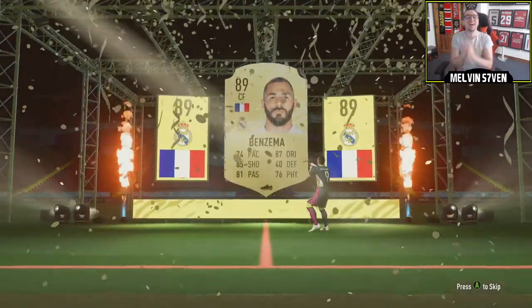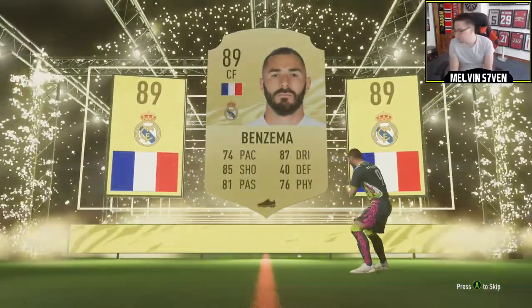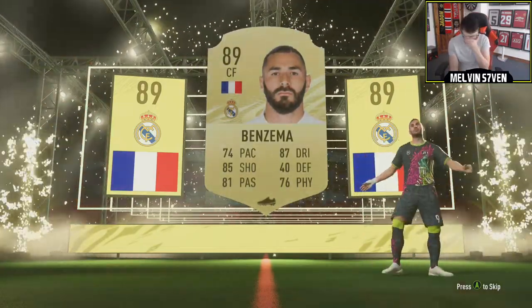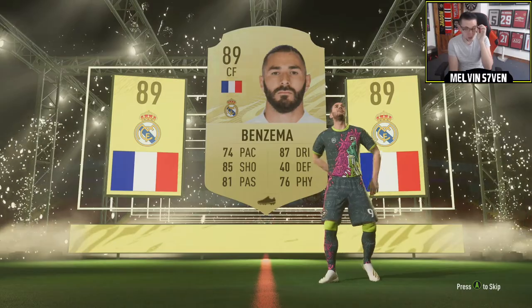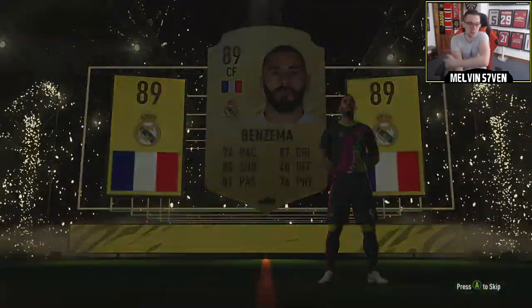I thought it was going to be Mbappe. It's not bad at an 89, not bad at all. When I saw French I genuinely thought Mbappe. I'd have been pissed though if it was Stryker and it ended up being Griezmann. But we'll see what else is in this pack.